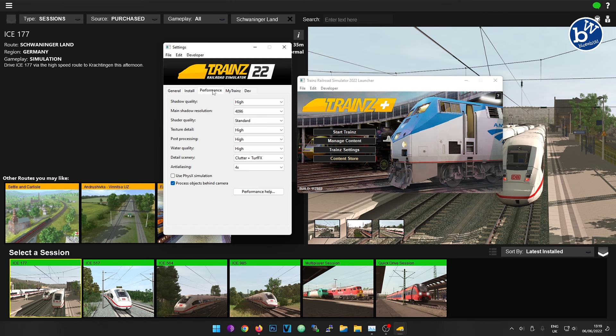I'm playing on an i7 8th gen with a GTX 1080, so it's not the latest equipment but it's good enough to play this game. The settings we're using are mostly high. We're using the Trains Plus version which means we're on build 117669, which is a slightly newer build than if you actually buy the game. It should be exactly the same whether you buy or rent, but that's the way it is.